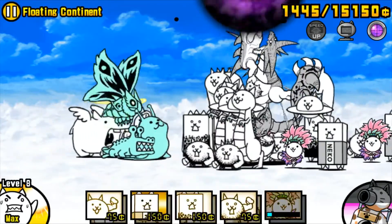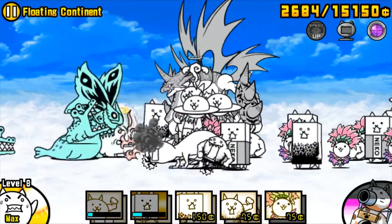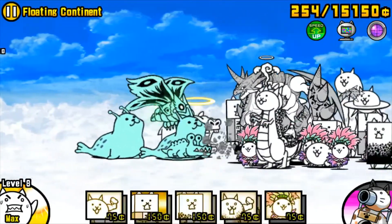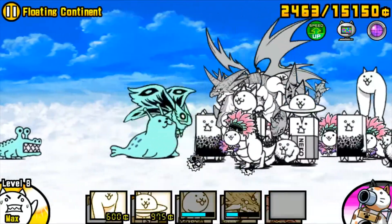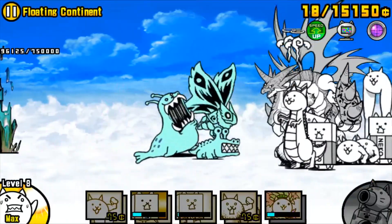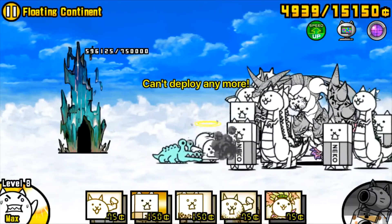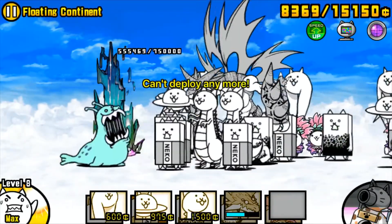Now you're going to have beaten the stage and be able to move on to the Moon. You can put your CPU on and everything is going to be happy days. This one can be a little bit of a struggle, but it is definitely doable with the right cats.